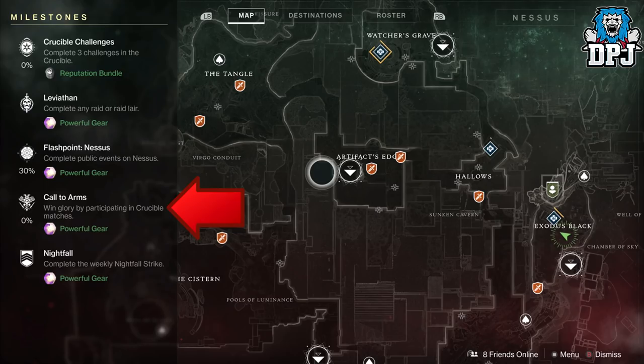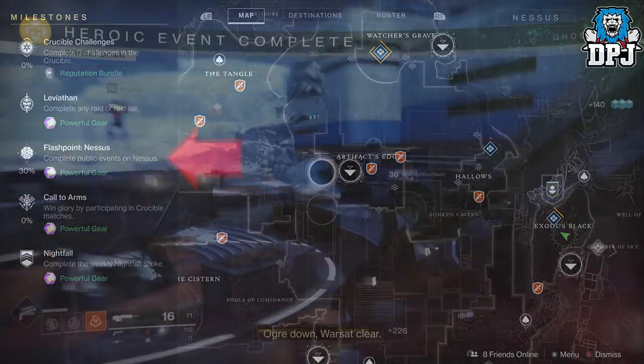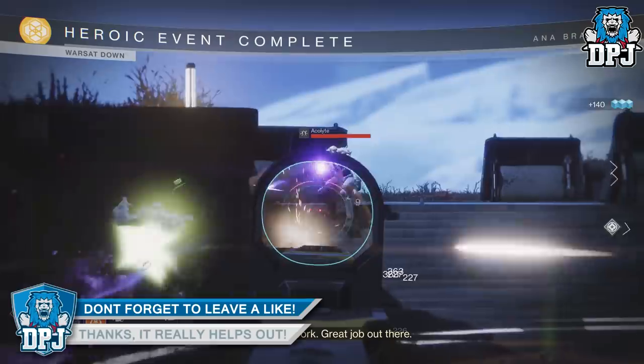We then have Shaxx's weekly milestone, Call to Arms — again like Zavala's, once done by winning a certain amount of games, Shaxx will have an engram waiting for you. Also Cayde's weekly milestone, Flashpoint, which this week consists of public events on Nessus, but these will change most weeks. This again offers gear rewards higher than 340.